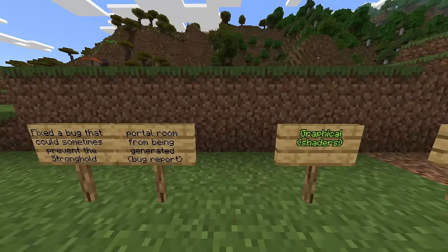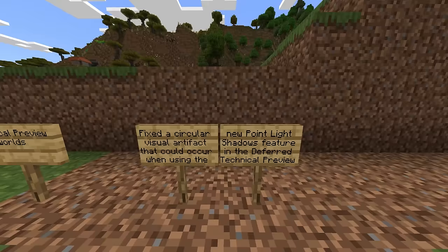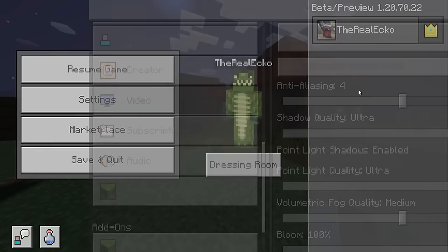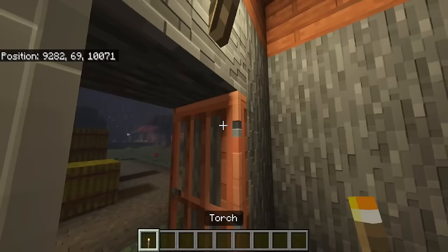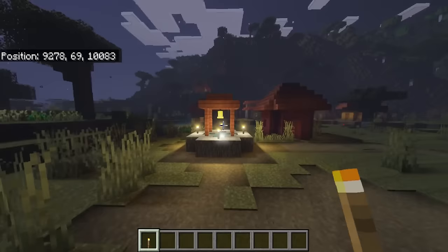Graphical shaders: fixed a crash on Android devices when entering deferred technical preview worlds. Also fixed a circular visual artifact that could occur when using the new point light shadows feature in the deferred technical preview. We showed you last week how there would be circles on the floor from torches, especially if you were far away — they've updated that. Shaders are starting to look so much cleaner on Minecraft Bedrock Edition.